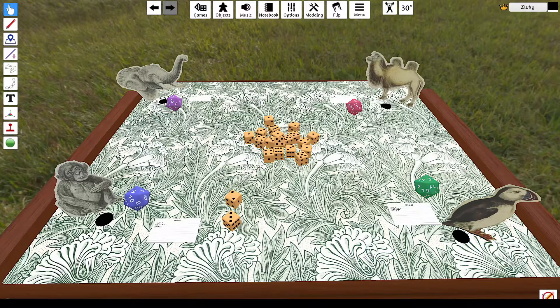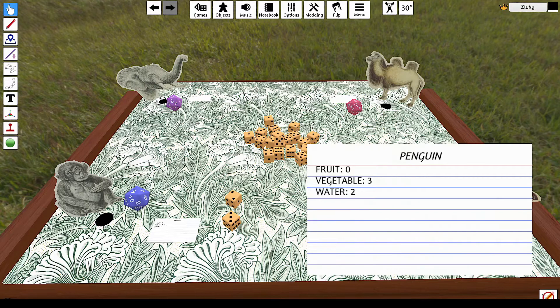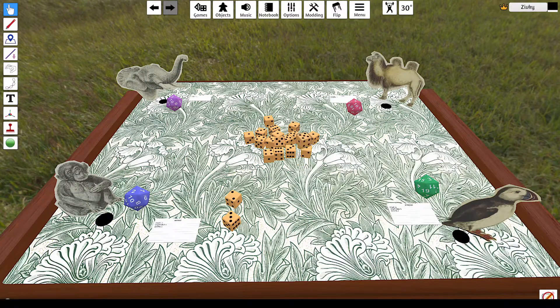In this roll, we didn't get enough — we only got five. So one of the monkeys died. Anyway, moving on. The penguin needs zero fruit, so the player could choose to take zero dice from the pool and just pass the turn.